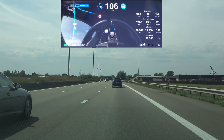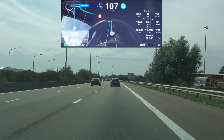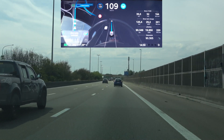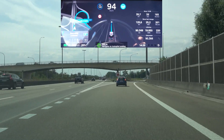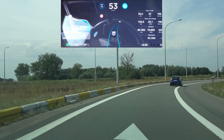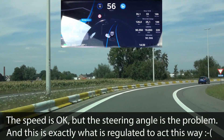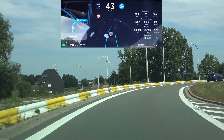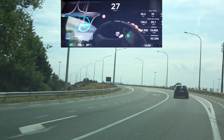Up ahead we have an exit I need to take, which is a rather sharp turn. Let's see if navigate on autopilot slows down enough to make it, or whether it will just run me into the side — which has happened before where, if I hadn't intervened, it would have crashed me into the barrier. Navigate on autopilot ending, slowing down on its own, taking the turn — but with some jerky brake movements, going to the outside, auto steer limited of course. It kind of does it, not too dangerous, but could be a lot better.